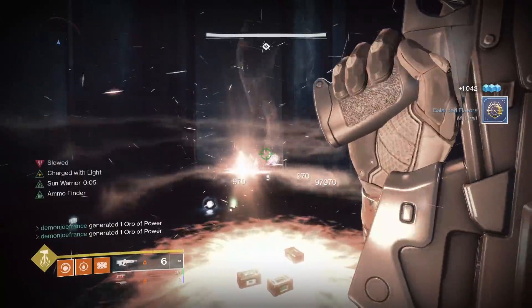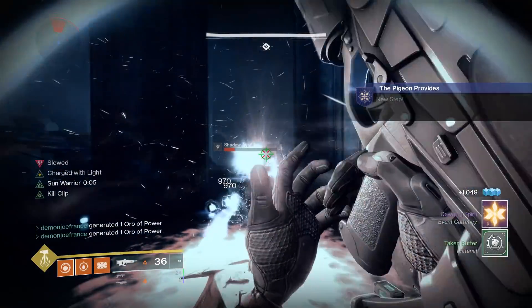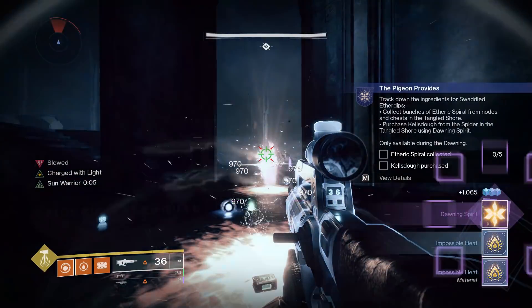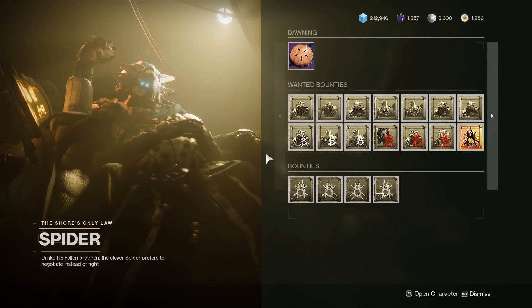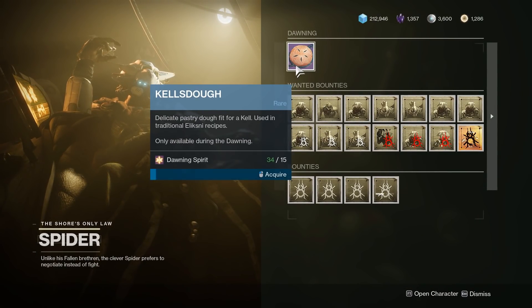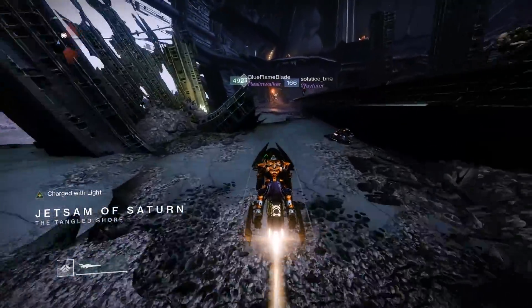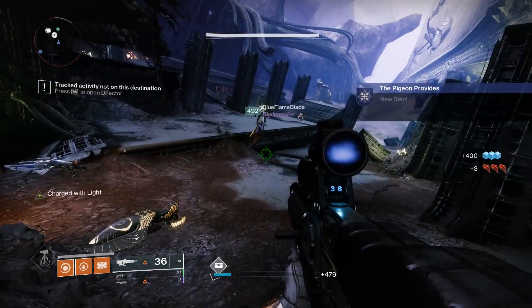After collecting your Dawning Spirit — whether through AFKing, delivering cookies, or doing bounties — you'll be told to collect Etheric Spiral from nodes and chests on the Tangled Shore, and to buy some Kel's Dough from Spider. Load up the Tangled Shore, talk with Spider for the Kel's Dough, equip a resource or chest mod on your Ghost, then scour the area for Etheric Spiral. It only took me about two minutes for this step, as it spawns pretty much everywhere and the Ghost mod shows you exactly where it is even from far away.